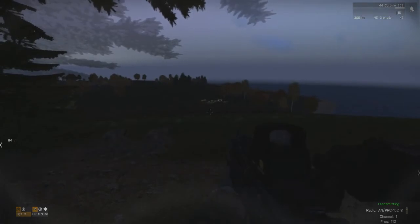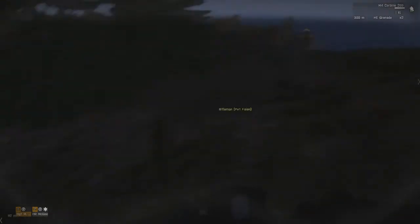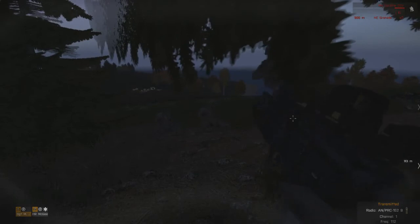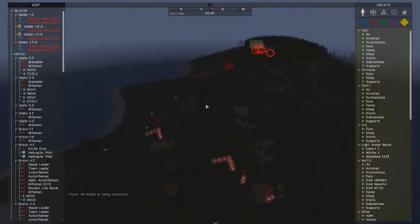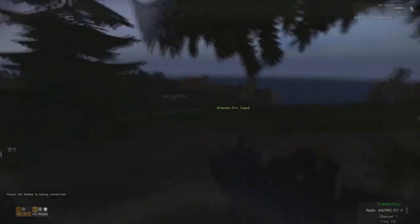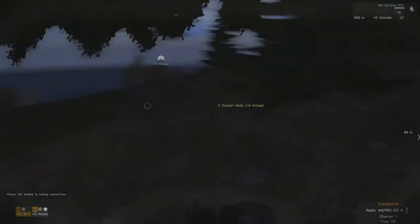I got contacts about a squad in size. Charlie copies — we'll move in along the treeline to the right of the encampment. We might want to start lobbing 203s into that. Alpha, Bravo, you're free to space out. Charlie's moving. This is Alpha — what would you like us to be doing now? Alpha provides security for Charlie as they move over. Alpha copies — we're just covering their movement down into the camp.